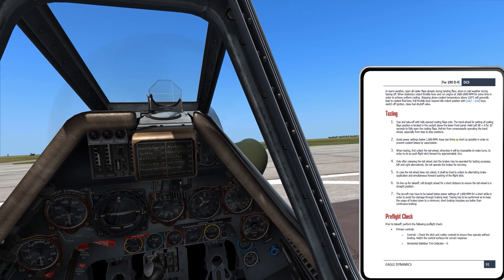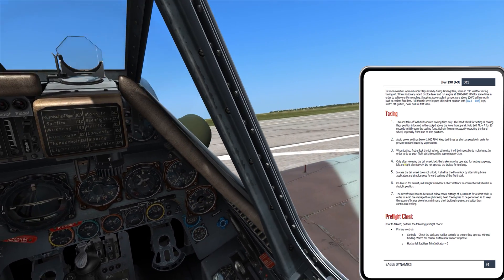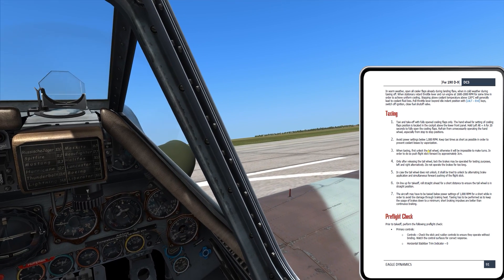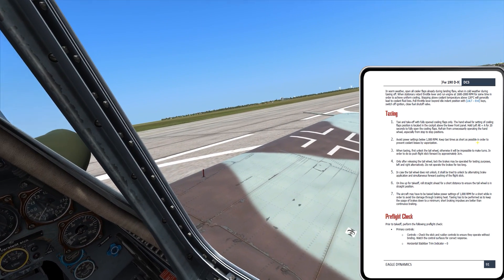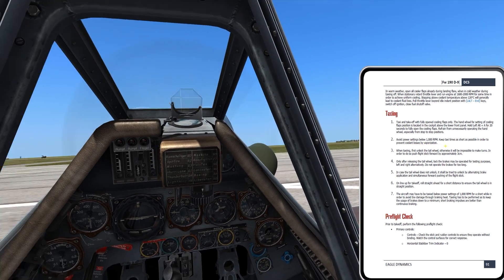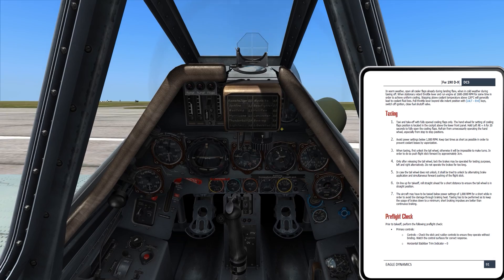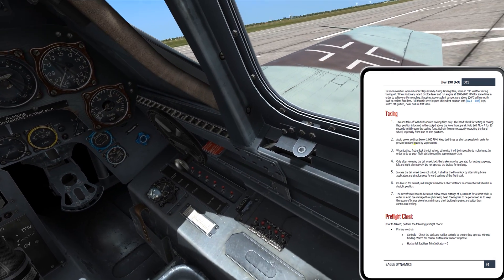The checklist says to avoid power settings below 1,000 RPM. I'm going to maintain about 1,100 through the taxi until I'm ready to take off. It also says to keep the taxi time as short as possible to prevent coolant losses by vaporization. I'm not going to worry too much about that since I need to take my time to figure out what I'm doing.